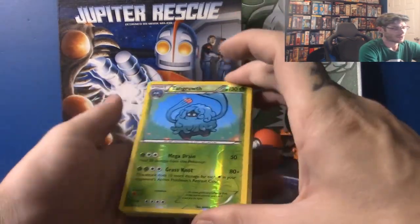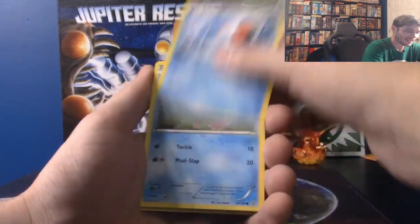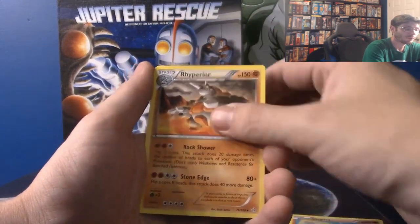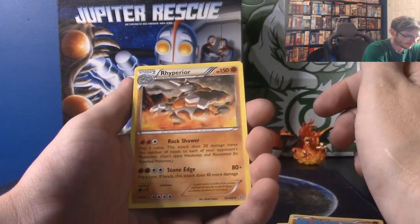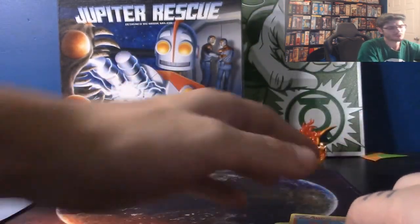An Electric Pokemon — nope. We got a rare there, so not bad. A Rare Candy, Electrike, Silent Lab, Seel, Mudkip, Phoebe, Slugma, oh — Rapidash. It's a white code but it's only a rare. Maybe that's an error but I had so much fun opening the packs with you, Vine Nation.